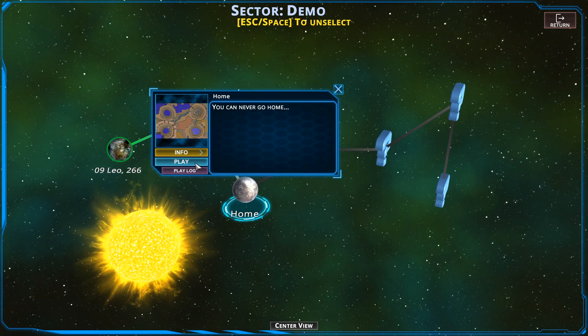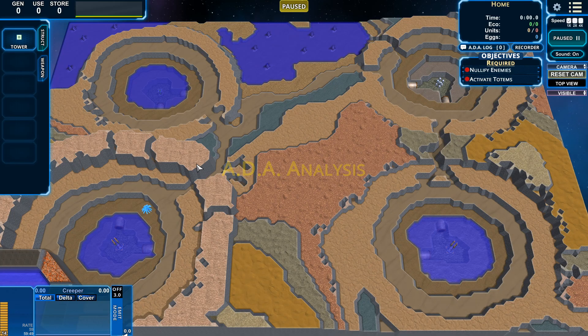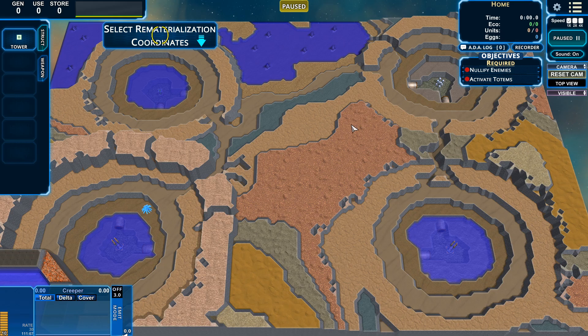You can never go home. Why am I not surprised? We are at Not Mars. Of course we're not at Mars. Terrain EM Spectrum: Inconsistent. Oligon Density — whatever that is — is the only thing that matches. Structures in the surrounding terrain are inconsistent with known engineering, but they're similar to the ones found at the previous world. Jump Drive Restart: Failed. Rematerialization Coordinates — in other words, we can start with the Rift Lab wherever we want.